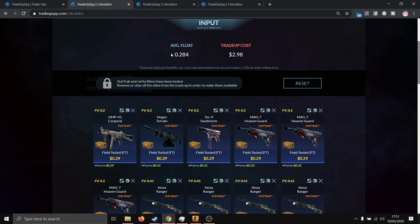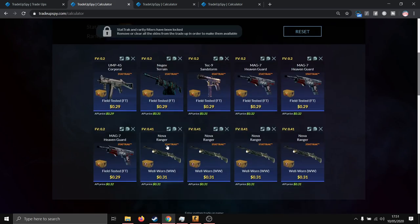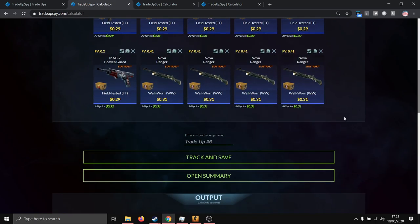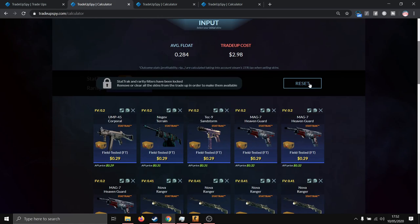To get the best outcomes possible, you must keep the average float below 0.285. I recommend using Phoenix skins with floats less than 0.2 and Falchion skins with floats less than 0.41. Both are really easy to achieve, especially the well-worn Nova Rangers since 0.41 is a high float for well-worn skins.